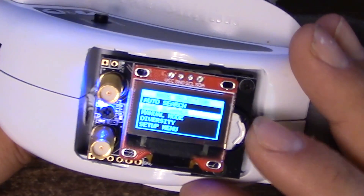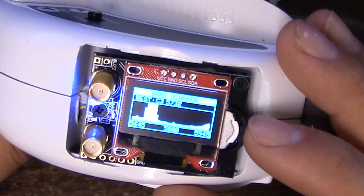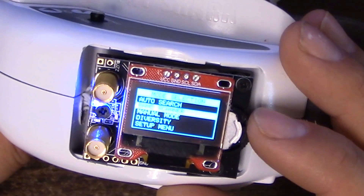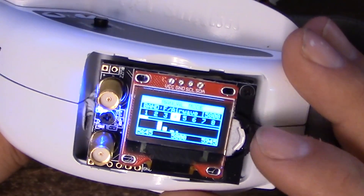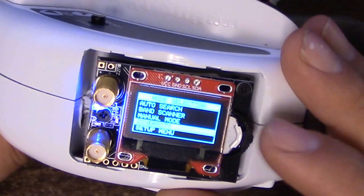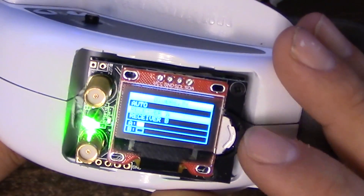We've got a band scanner, which is exactly the same as all the others — super useful for finding what channel somebody's on if they don't know, or if you don't know. And we've got manual mode, which lets us step between channels manually, again the same as the others.